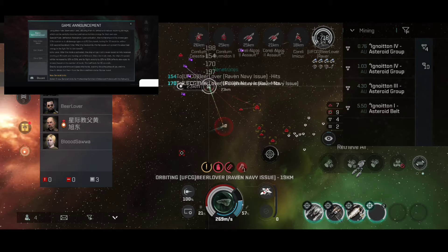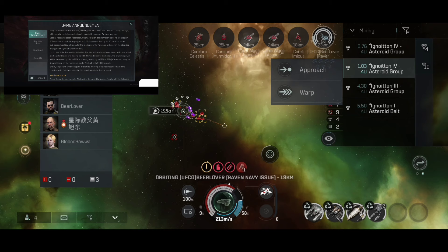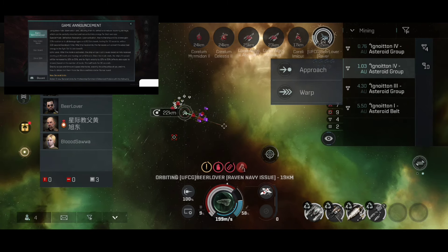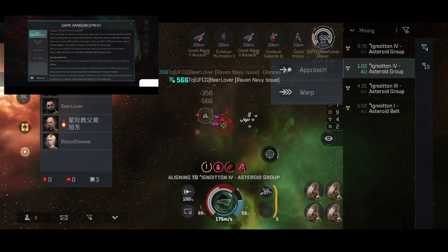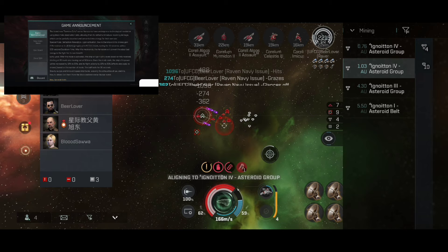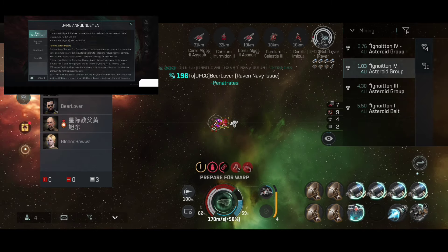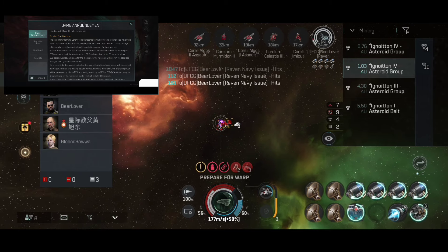Echo level: after the mode is activated, the ship will gain Echo levels based on hits received, starting at 20 levels and maxing out at 50. Once the mode ends, the ship's firepower will be increased by 10% to 25% and its flight velocity by 10% to 25% — effects also apply to drones — based on the number of levels. The buff lasts 30 seconds. I'm not really a fan of the Nanocore right away, but we will see what happens when it launches.